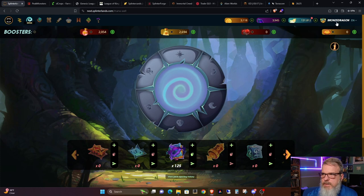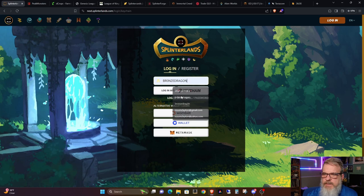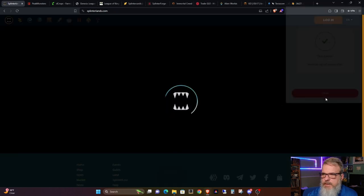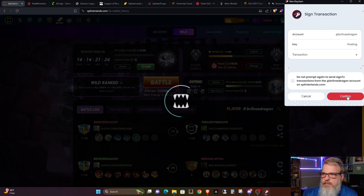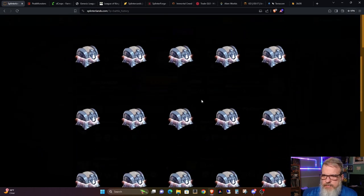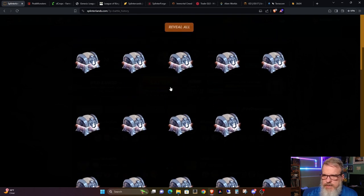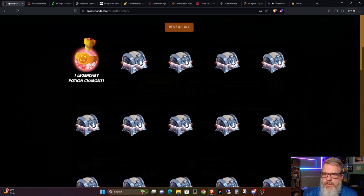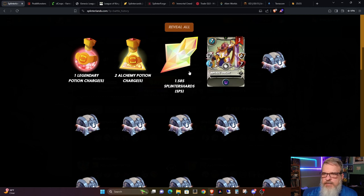This other account, my secondary account, draws off silver chests. Yes, I did play my brawls. Let's do the claim and see what I got — I just got home from work. So we've got 39 silver chests. Let's check them out. Legendary Potion, two Alchemy Potions, 1.5 SPS — and that's actually above average for a silver chest.